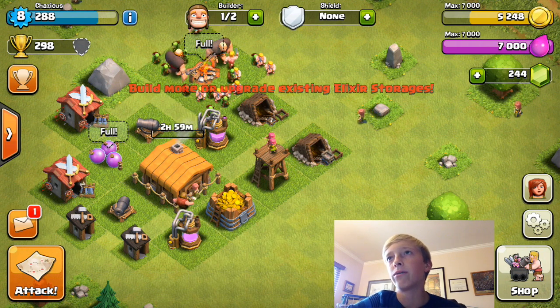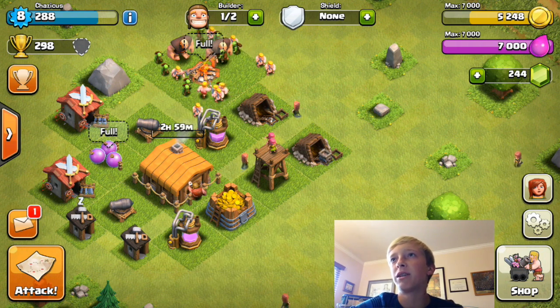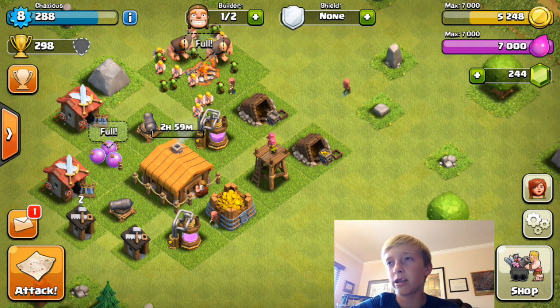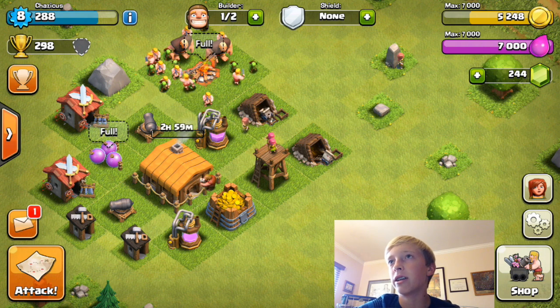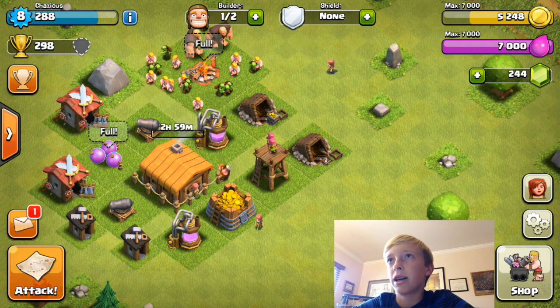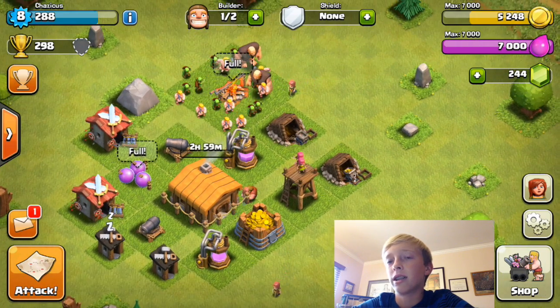Another big thing when you're low — it doesn't help that much, but it does when you're gone overnight. Your collectors are pretty good now. Right now I can't collect my elixir because it's maxed out, but I think we're going to attack.